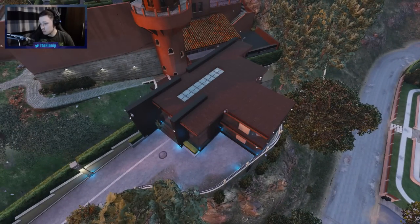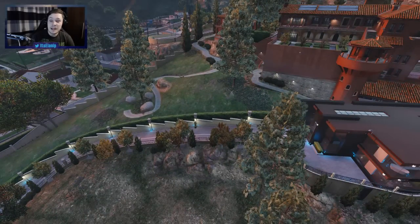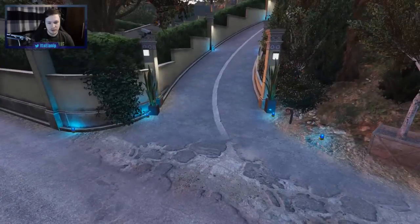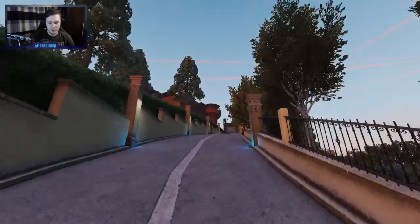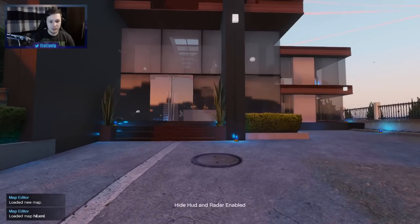So apparently it's got two bedrooms, super modern, private - a mansion or villa in the Los Santos Hills. Let's drop down and have a cheeky look around. The way you'd enter it is from here - you'd drive up - but we're gonna fly up because we're cool.